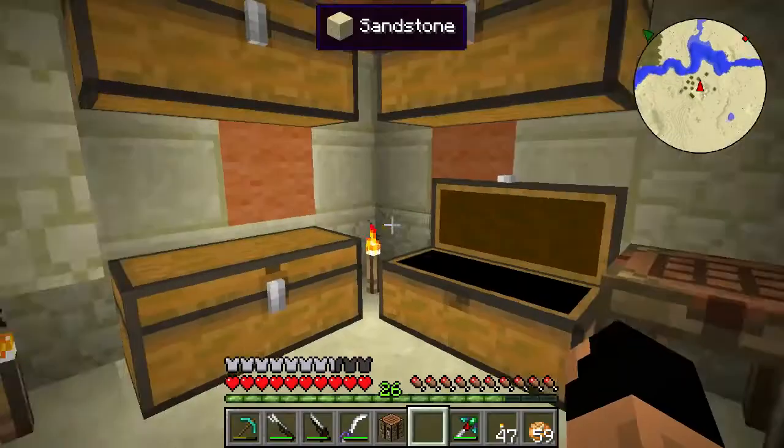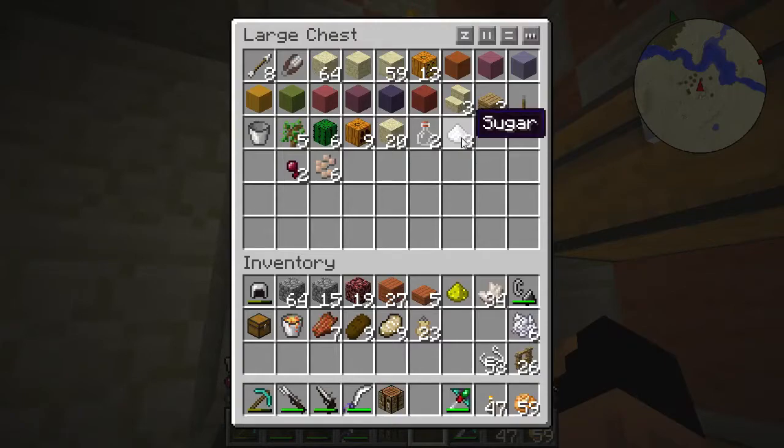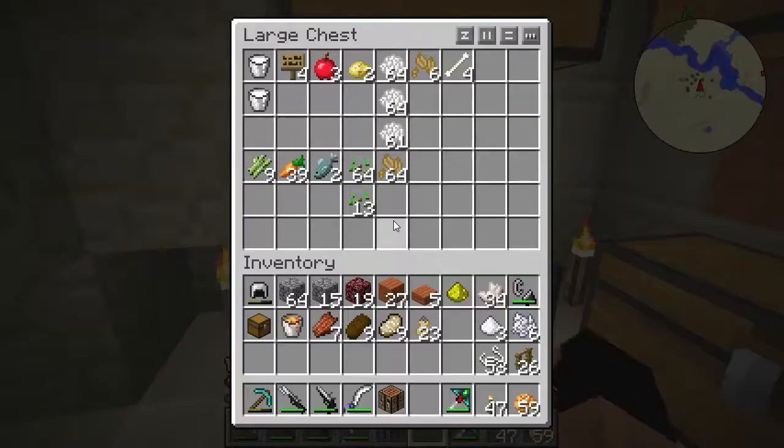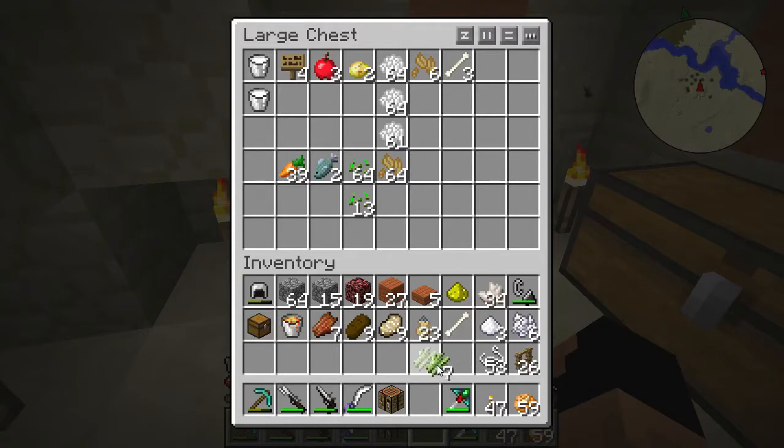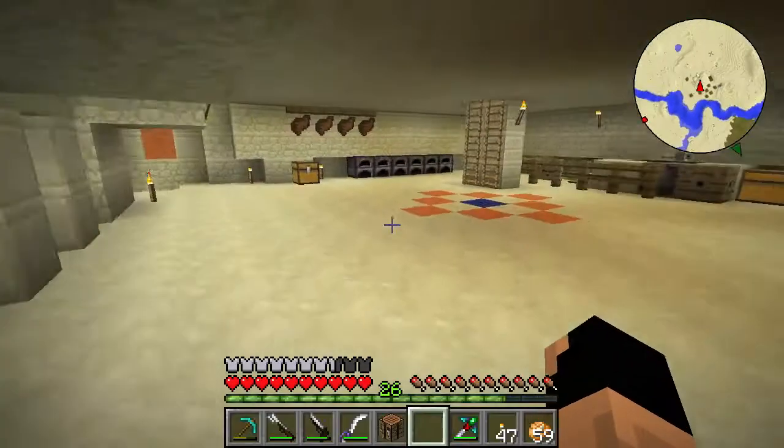The next ingredients we need are fence posts — those are pretty important. We have some string here, quite a bit actually. We're going to need our bone meal and our sugar today — seven pieces of sugar and seven pieces of bone meal for what we're doing. There's sugar cane right here, so four pieces of that should give us the correct amount. Let's make sugar and one more piece of bone meal.